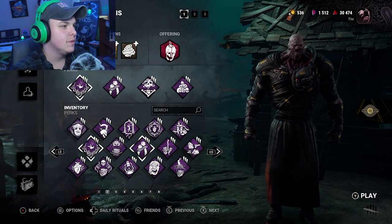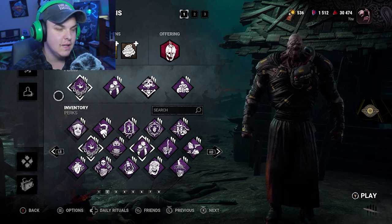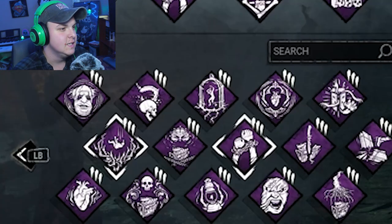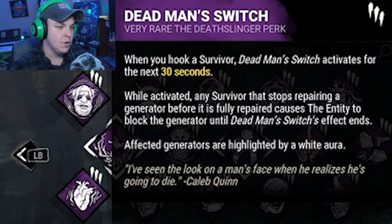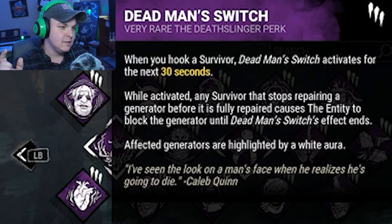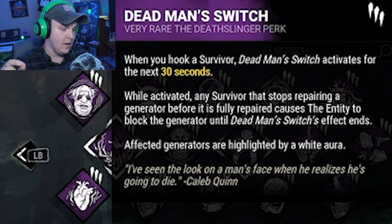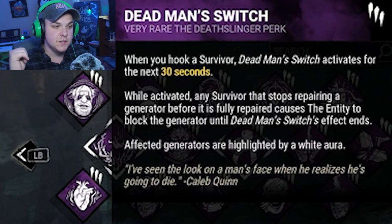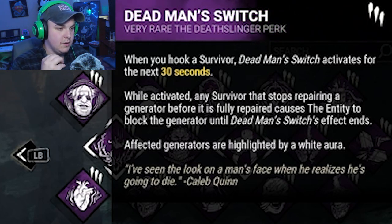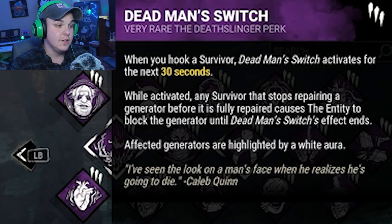Now for Death, we're pretty much just going off of the word Death and Skulls — that was kind of my theme here. So we've got Dead Man's Switch. This makes it so when we hook someone, for the next 30 seconds, if someone hops off a gen, that gen will get blocked until the end of that 30 seconds.